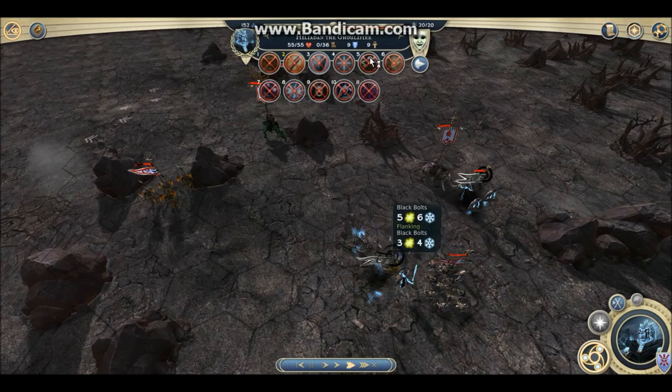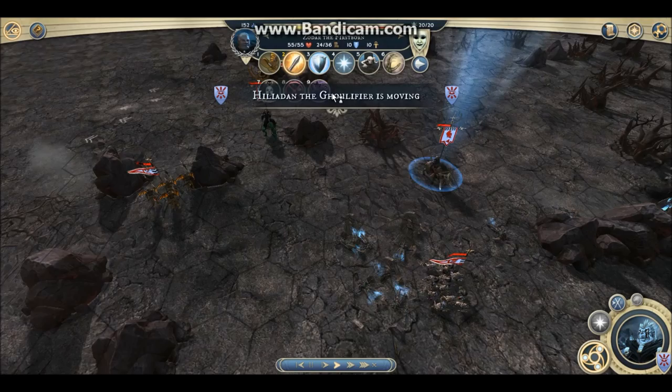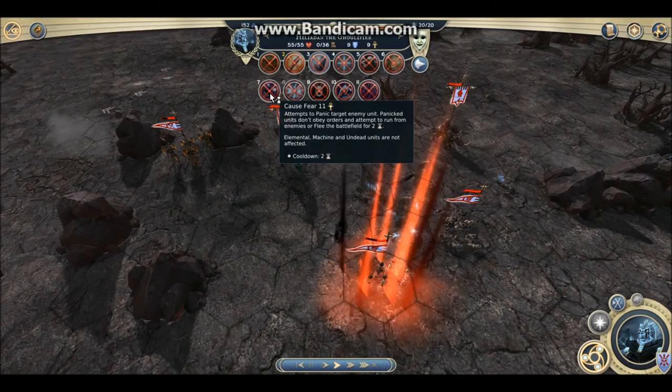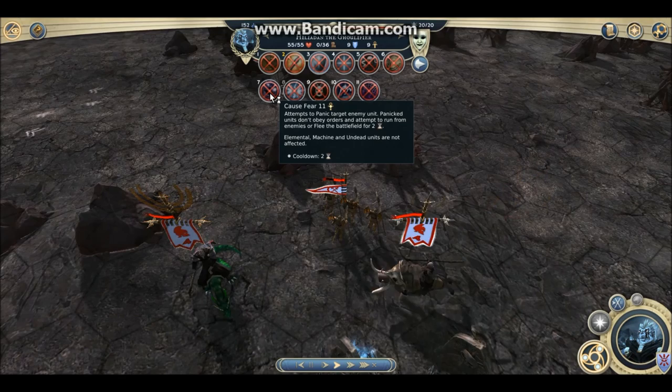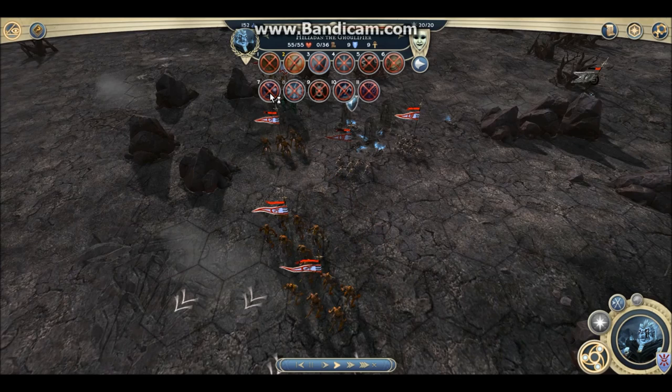I just used Ghost Fear on a Phantom Warrior, so I can stall the combat because the Phantom Warrior is going away for 2 turns. Then I have time to raise Cadavours, fill my units, regroup, and apply all my abilities. When it comes back, I can do it again to stall the combat longer. Ghost Fear is a very good ability both to stall tactical combat and also to gain speed.